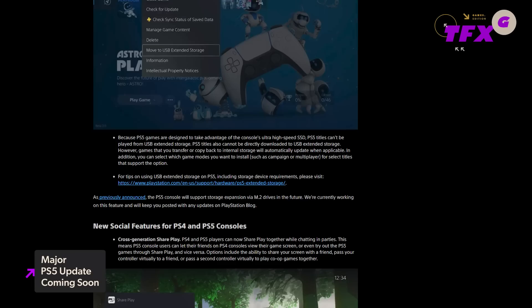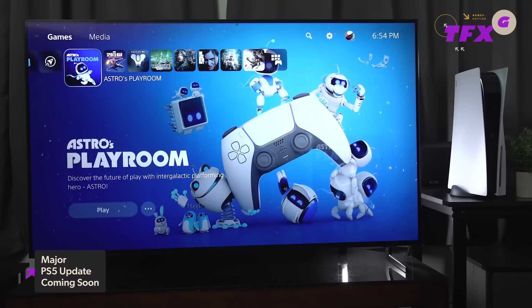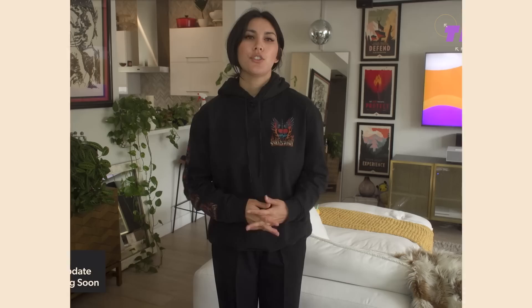As revealed on the PlayStation Blog, the PS5 April update will allow players to store PS5 games on a USB-expanded storage device, share gameplay across PS5 and PS4 consoles with SharePlay, and access a new trophy settings and stats screen. Going forward, PS5 games downloaded to the internal SSD can be moved to compatible external USB drives. However, this is more of a space-saving measure than a permanent storage solution since PS5 games still can't be played off USB drives — the games have to be moved back onto the PS5's SSD before you can play them. But this is still faster than the delete and re-download tango that some have become accustomed to.